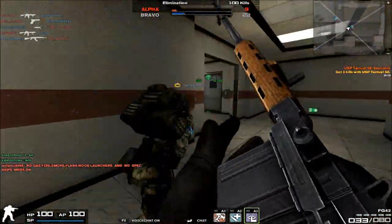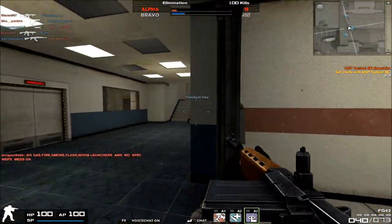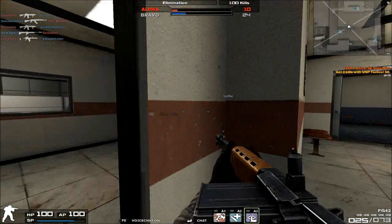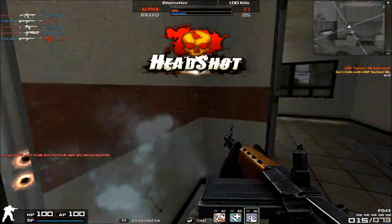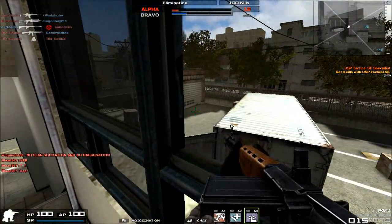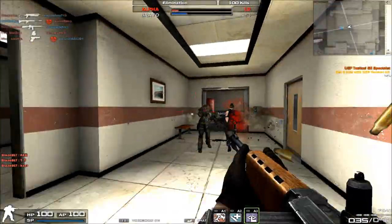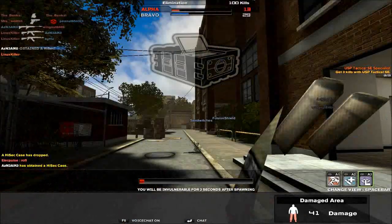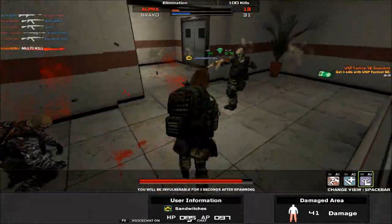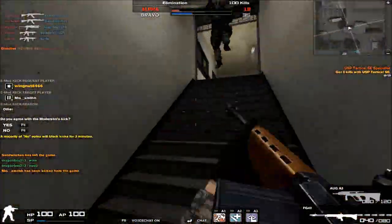Rate of fire is at 70, so it's a lot slower than the original AUG A1. Remember that all its variants had a 74 rate of fire, whereas the FG-42 has 70. This means the FG-42 is a lot easier to control in terms of recoil, and you're going to need that because it's very tough to use the FG-42 for long-range occasions since you can't attach a scope on it. So that recoil control from the decreased rate of fire is very, very important.